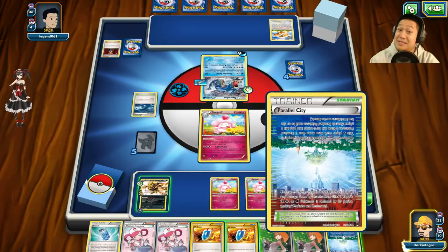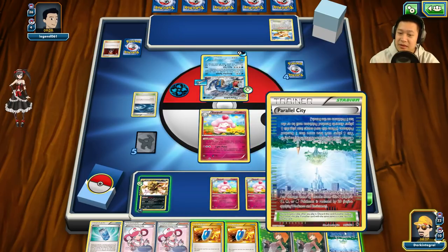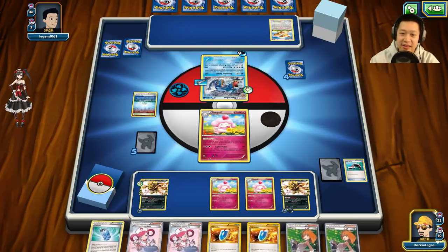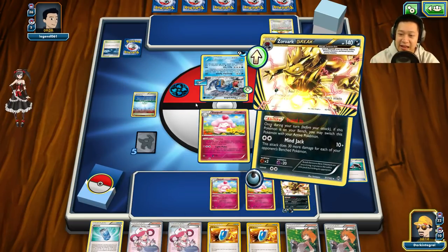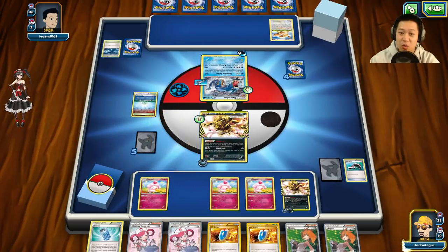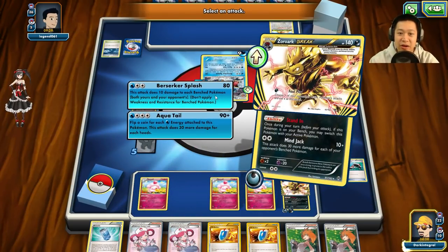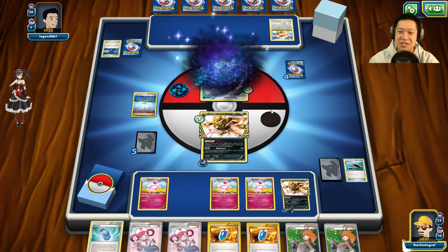So many tails! I don't want him healing between every turn — I'll play Parallel City and squeeze this bench. Now in combat, Stand In — I'm standing in for you. I'm going to copy Gyarados's attack. Which one does more damage — 90 or 80 with bench damage? I'll do 90. I have no water energy so it's just gonna do 90.